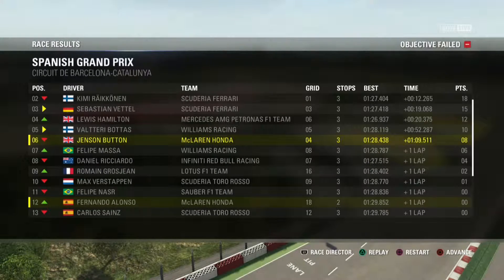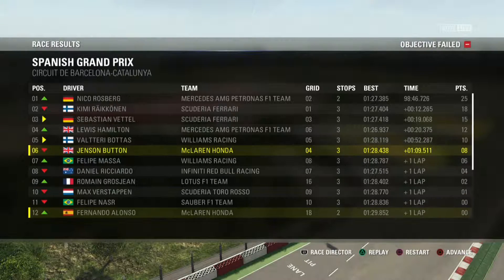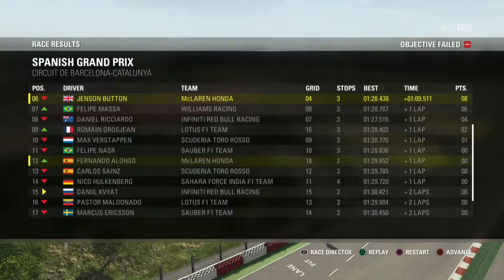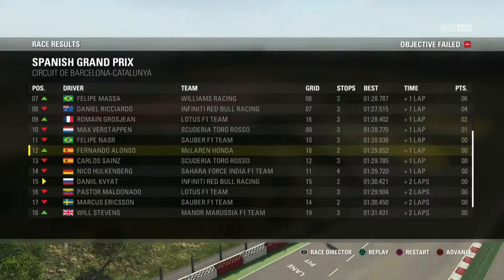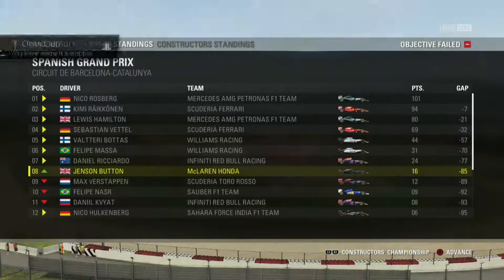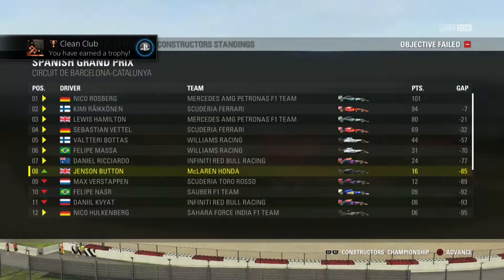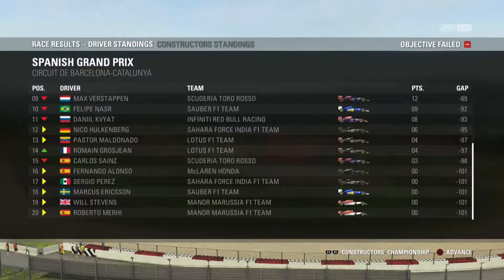So there we go — we're in sixth, getting eight points. Our teammate managed P12. Kimi Raikkonen won the race, and then we got Nico Rosberg second. So that was my F1 2015 race number five, the Spanish Grand Prix. If you liked this give us a like and subscribe, and we'll see you guys again. Goodbye!